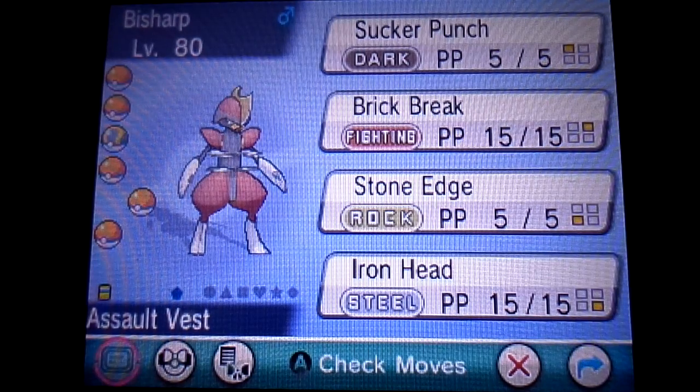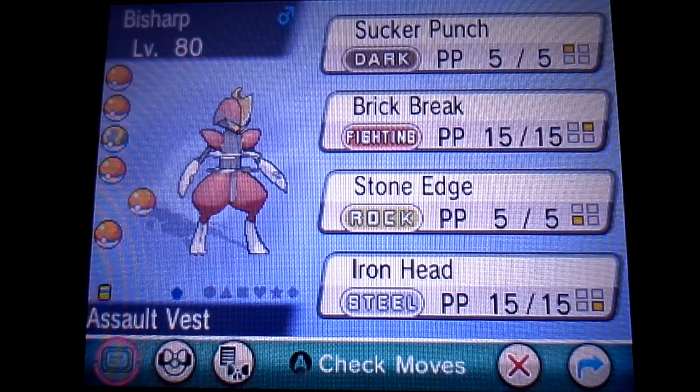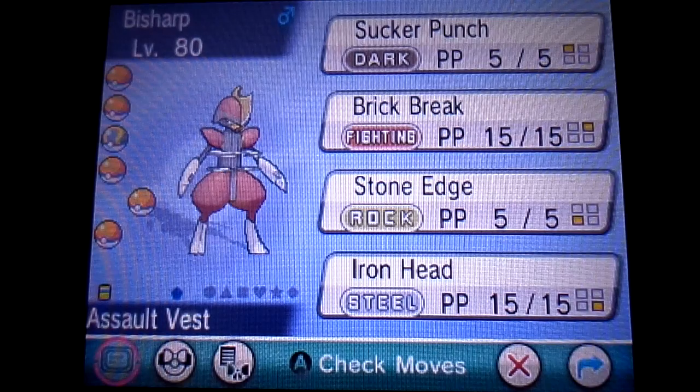His ability is Inner Focus, which protects him from flinching, which can be useful from time to time. His moveset — number one would probably be a tie between Sucker Punch and Iron Head. Sucker Punch has great power, coverage, accuracy, STAB, and priority, which is very useful. Although it will fail if the opponent does not attack that turn, so it takes a little strategy to use effectively — it can backfire very easily, but it can also play to your advantage if your opponent is predicting a Sucker Punch and you do another move instead, making them pay for not attacking. Iron Head is more power, coverage, accuracy, and a chance to flinch, though that doesn't come into play too much because Bisharp is relatively slow.